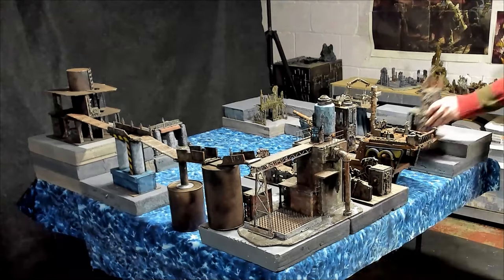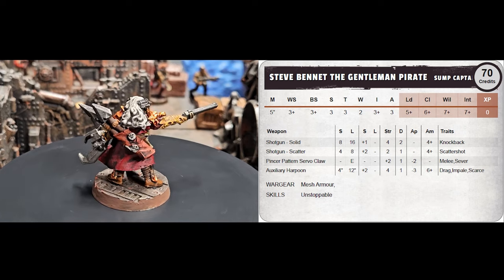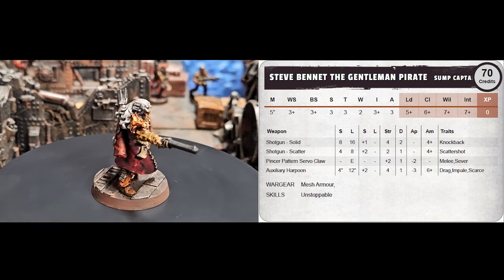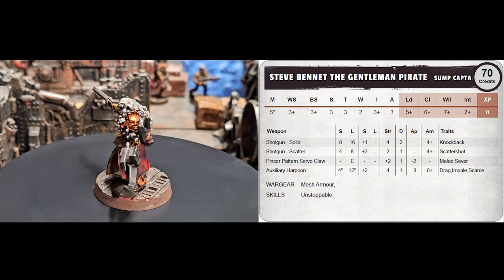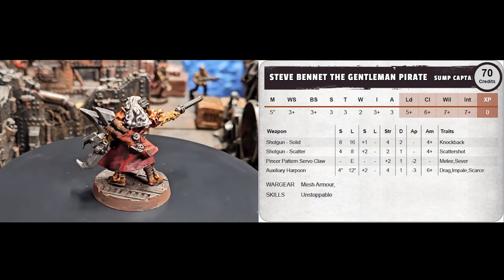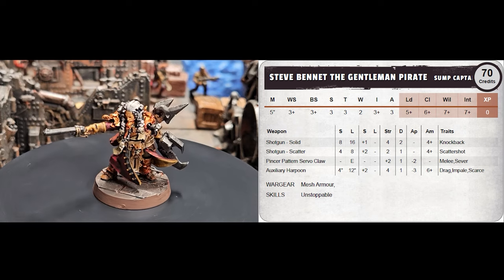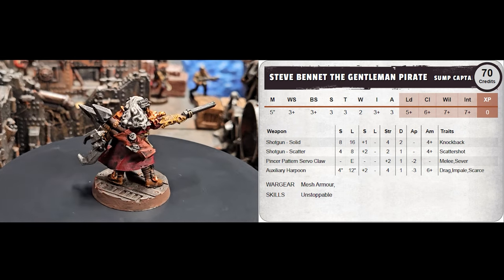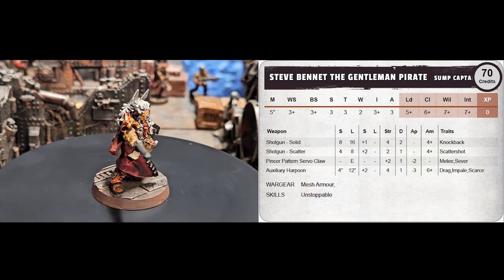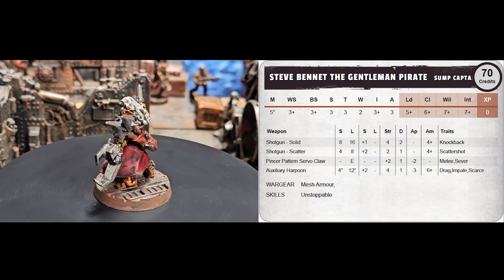I named him Steve Bennett, the Gentleman Pirate, and converted up the mini. He is a Sump Captain hanger-on turned outcast leader. His weapons include a shotgun with both solid and scattershot, an underslung auxiliary harpoon launcher, and a pincer pattern servo claw. The pincer pattern servo claw is especially nice since it has Sever — there are very few weapons in the game with Sever. Basically, Sever means that instead of rolling an injury die, the opposing ganger is simply taken out of action. It's quite powerful.